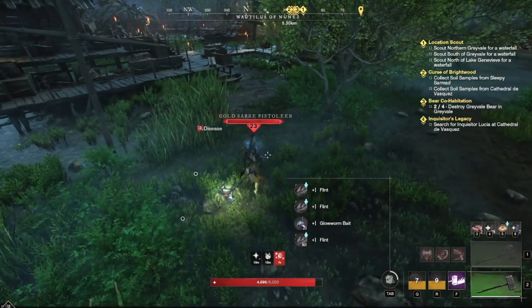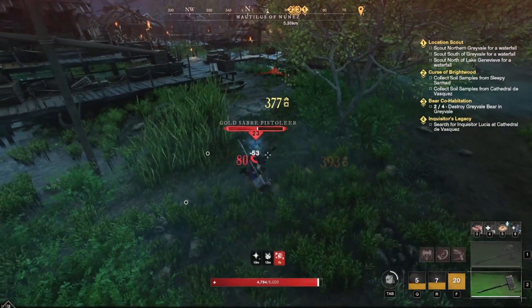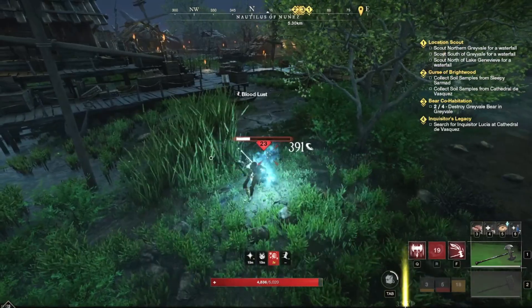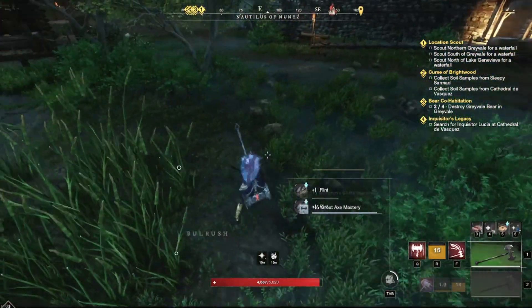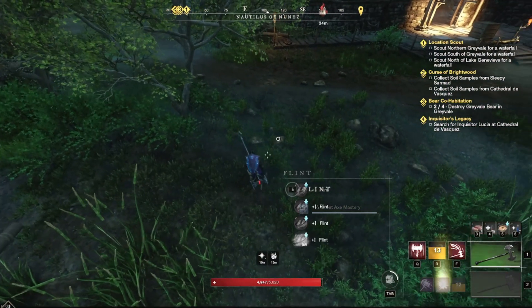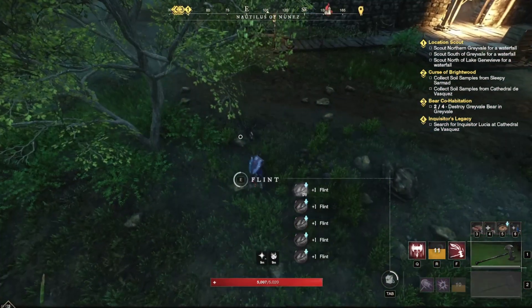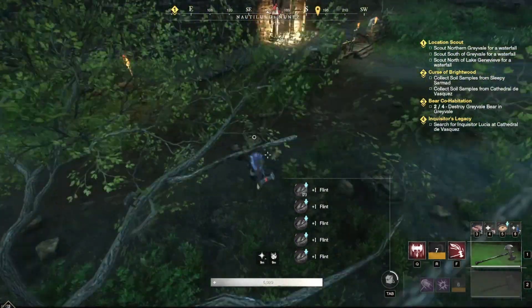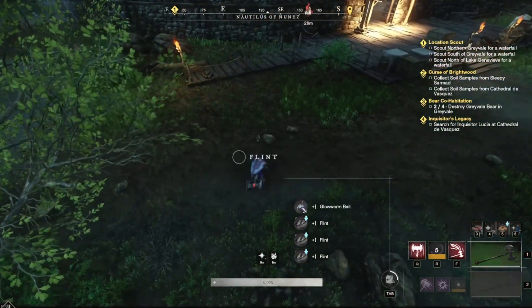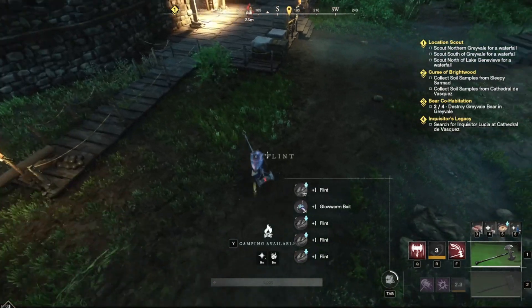These mobs are super easy — you can kill these at level 18. They are already starting to respawn and we still have plenty of stuff to gather. Look, they're up again — it's all over the place. It is just literally as much flint as you want to gather.